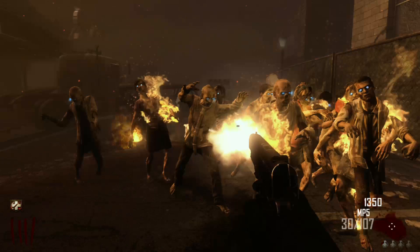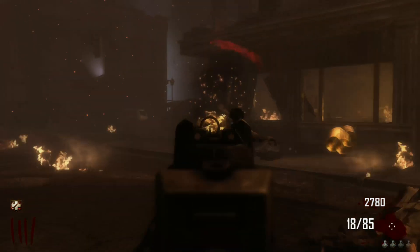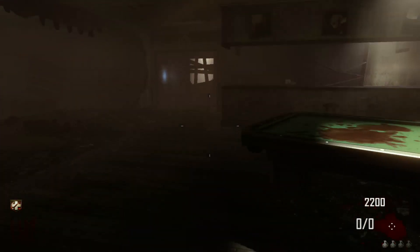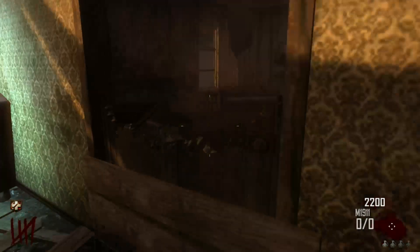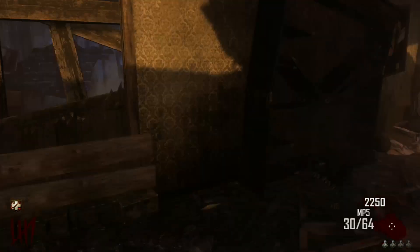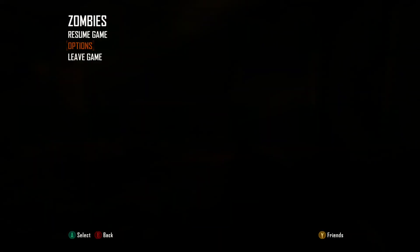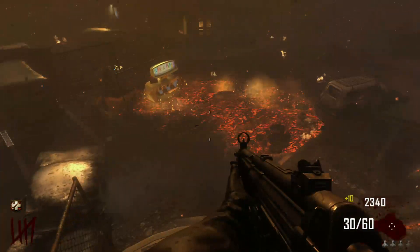Back down the train, you know. And when you get the opportunity, just spray into them. Let's open up the bar. Might be an idea getting the Galvaknuckles on the shelf. This up here is a good camping spot — you can just chill up here.